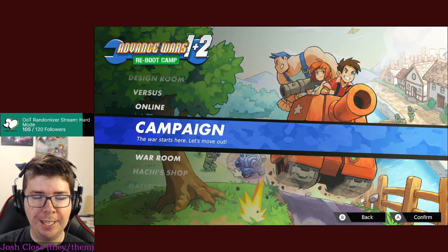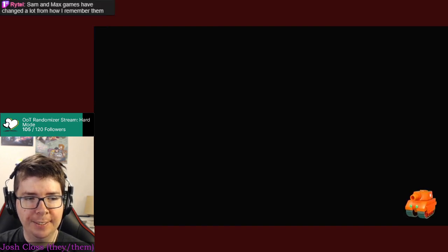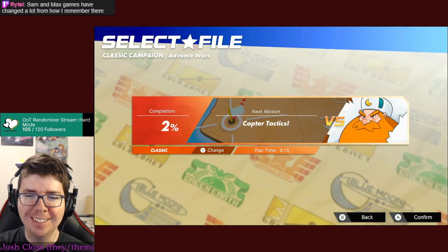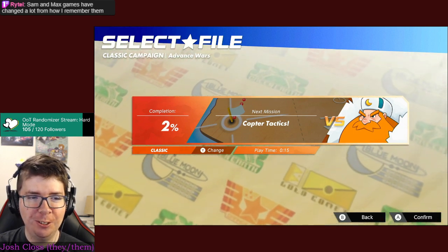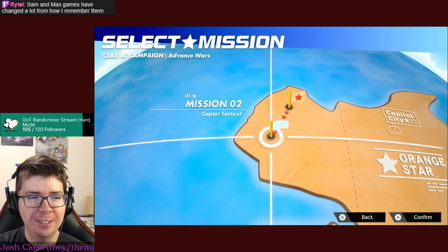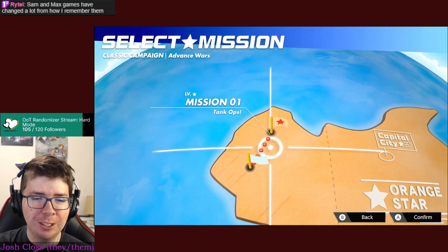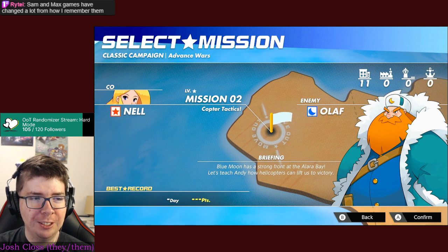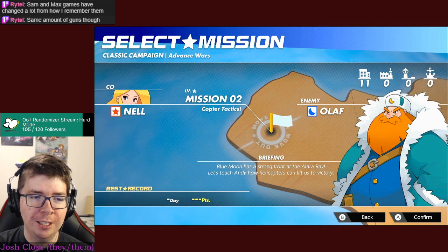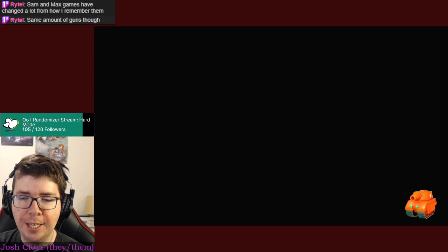I've done a little bit of the campaign, I think maybe just the first actual mission. Welcome to Salmon Max Games - they sure are different. I did the first mission which was basically just a tutorial, and then: Copter Tactics - Blue Moon has a strong front at Alara Bay. Let's teach Andy how helicopters can lift us to victory.